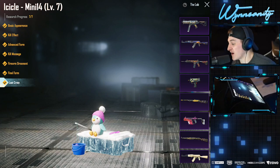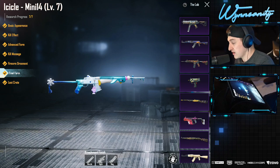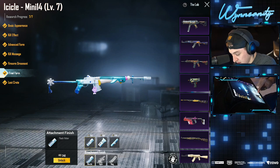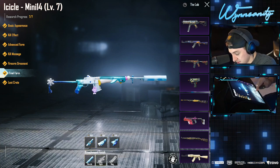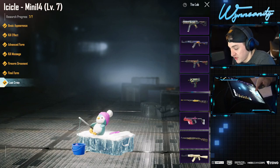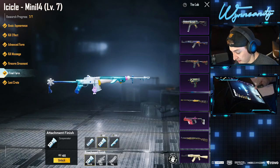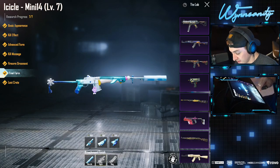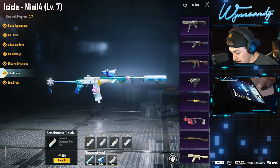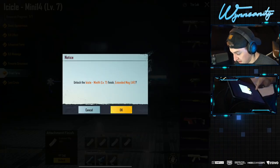Boom! Lucky spin upgrade, loot crate — bada bing bada boom, baby! Maxed out mini 14 gun lab! But we're not done yet — we have a little UC left. On final form we can get muzzle attachments: suppressor, compensator, flash hider. Flash hider got it, compensator got it, suppressor got it! Scope 8x acquired, 6x got it, 4x boom, and then the mags.